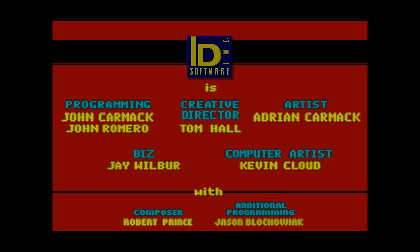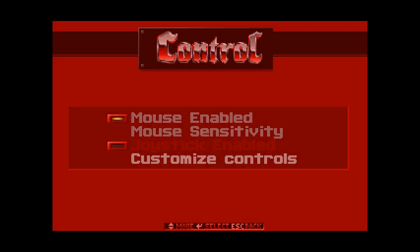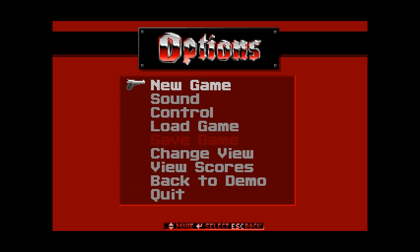This obviously is made by id. It was one of their first games after Commander Keen and whatnot. I'll be using the mouse to shoot and to run, since I have shift and control as alternate buttons on my mouse. I won't be strafing because if I remember correctly, when this game first came out, it didn't have strafing — or if it did, very few people used it. It wasn't a very common thing back then.